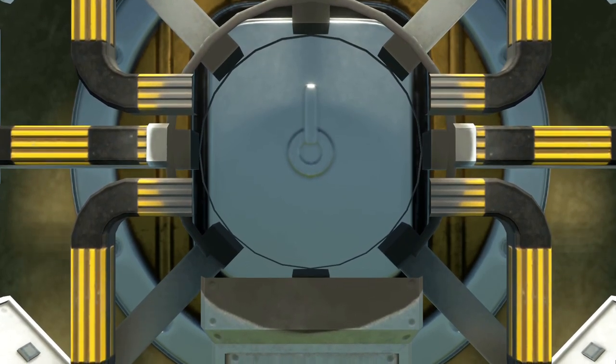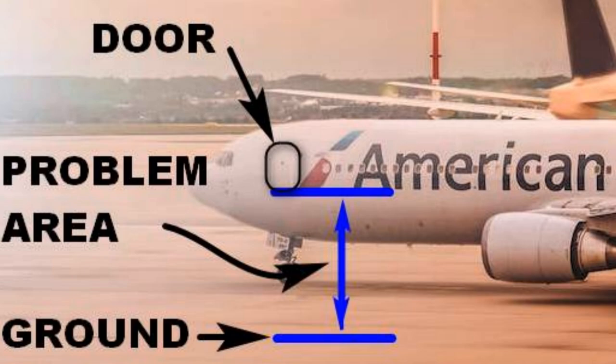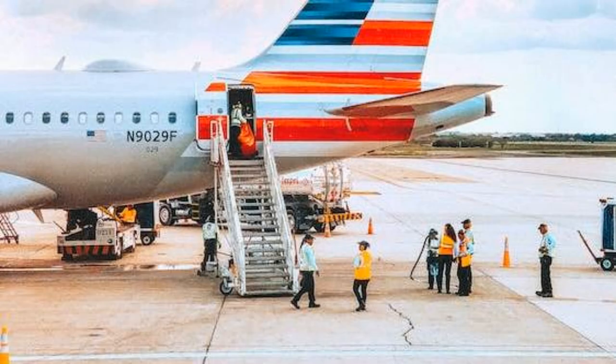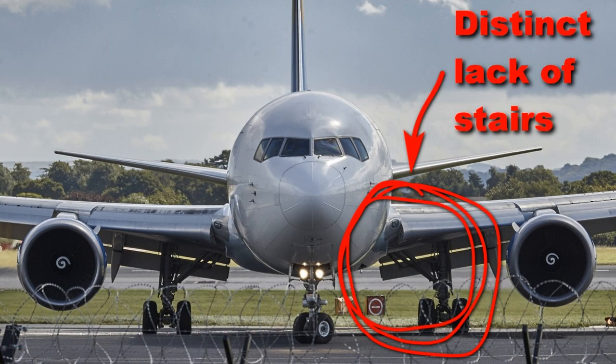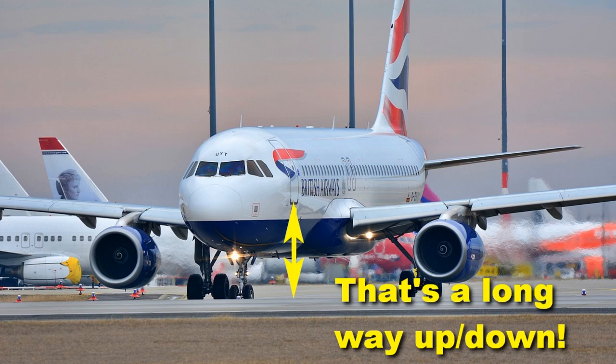Hey there everybody, welcome back, it's OG here. Don't you just hate airliners? There's such a fundamental design flaw with them — these steps, or rather the lack thereof. There's a hole in the side of the plane and then there's the ground below and no way to get up into the plane. You could take a walkway from an airport terminal or some mobile stairs old school style, but where's the ladder built into the plane? Why don't we have that? You need stairs to get into an airplane.